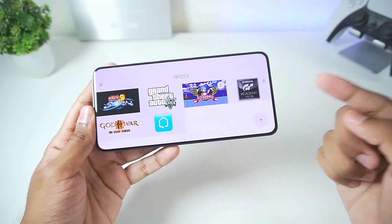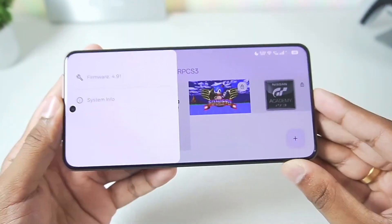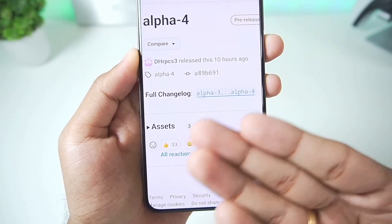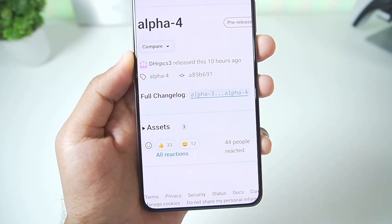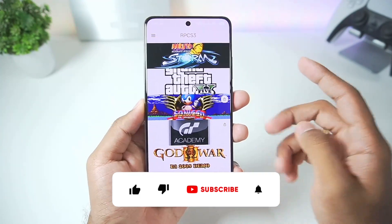RPCS3 emulator's alpha version 4.0 was just released about 10 hours ago, and this fixes a lot of problems and adds a lot of new features. In today's video we'll be testing it out on our Android device.